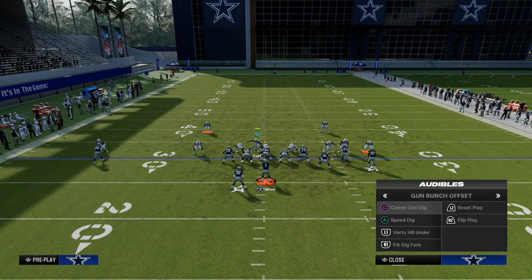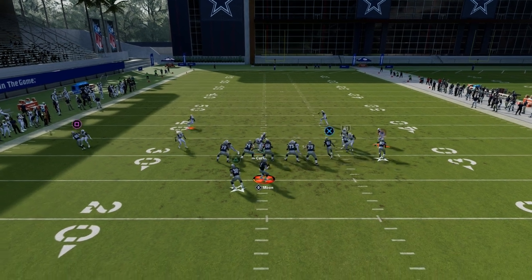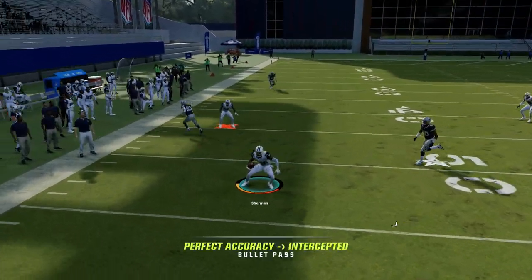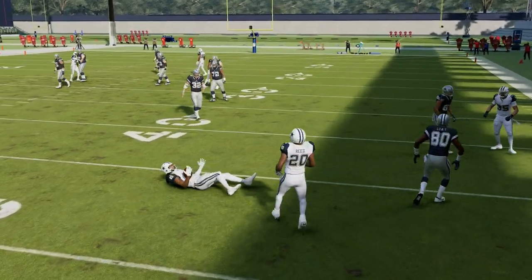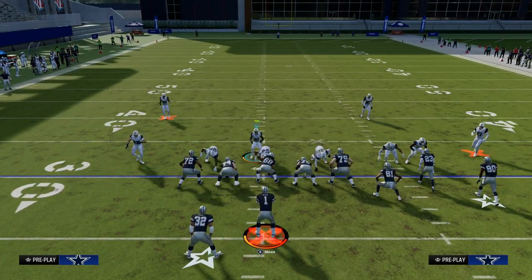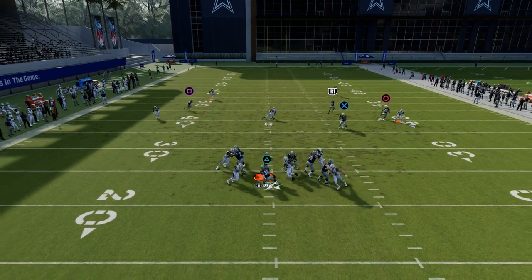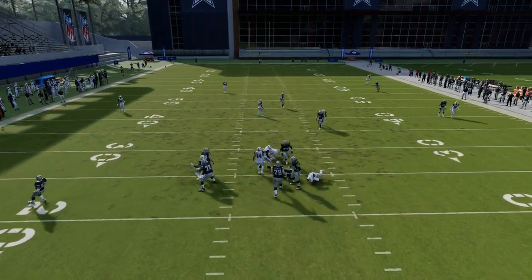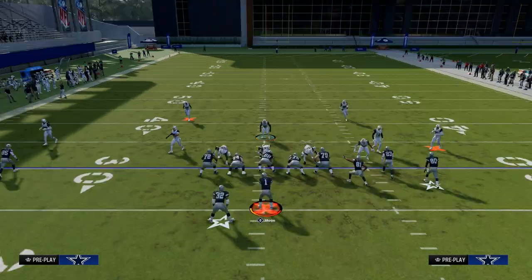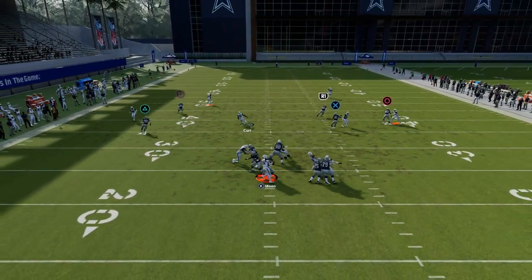If they go to a concept like speed dig — one of the best plays in the game right now — you can see how I can lurk, pass it off to the cloud, and we're able to stop one of the best plays in the entire game. Thanks for watching. If you want to get my entire Nickel 3-3 Cub defensive e-book or all of my e-books, join the Patreon today for just $10. You'll get access to all my offensive and defensive e-books, updates to those e-books, and any new e-books that come out while your membership is active.